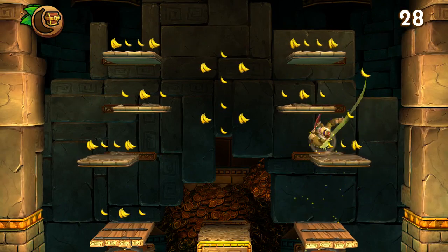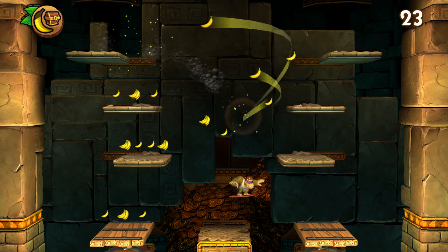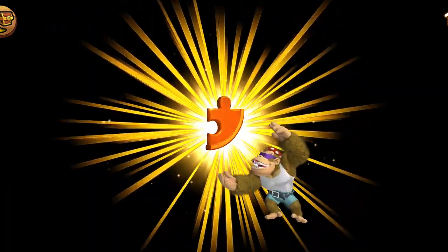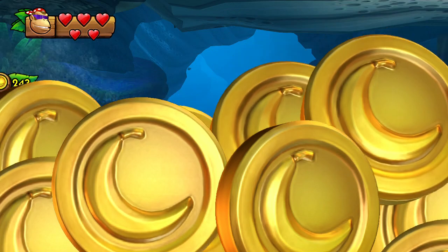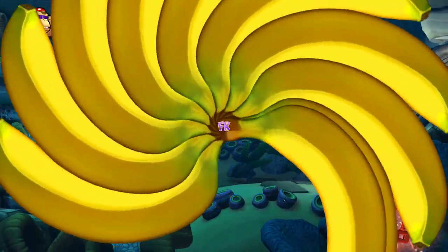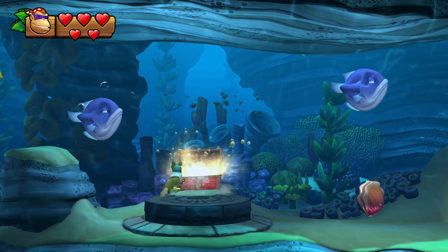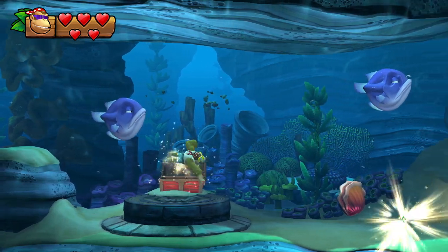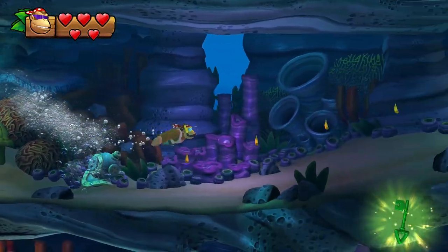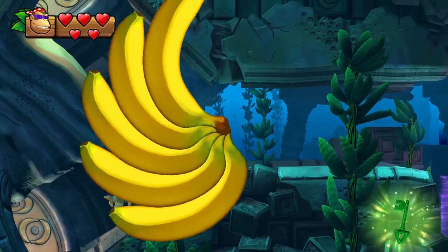Collect all the bananas and get the puzzle piece here. Just go down, jump, jump, and got it. Now swim back down into the stream. It's very important you get all the puzzle pieces because the streams push you through and you can't go back into the main room — the streams are too strong for Funky Kong.